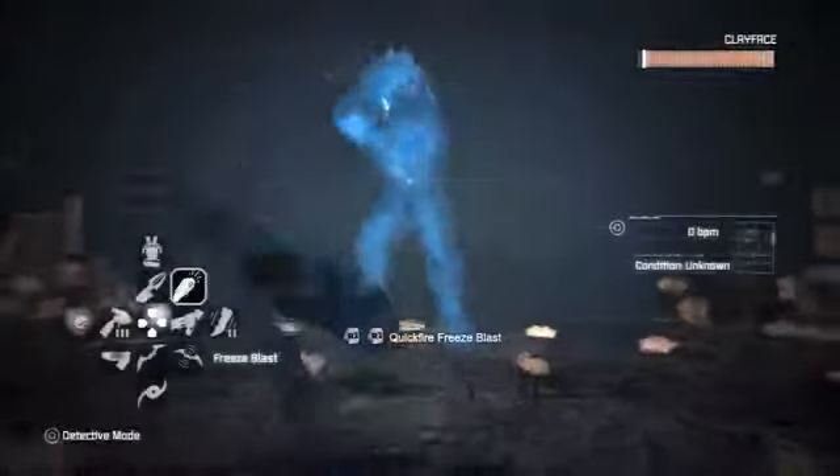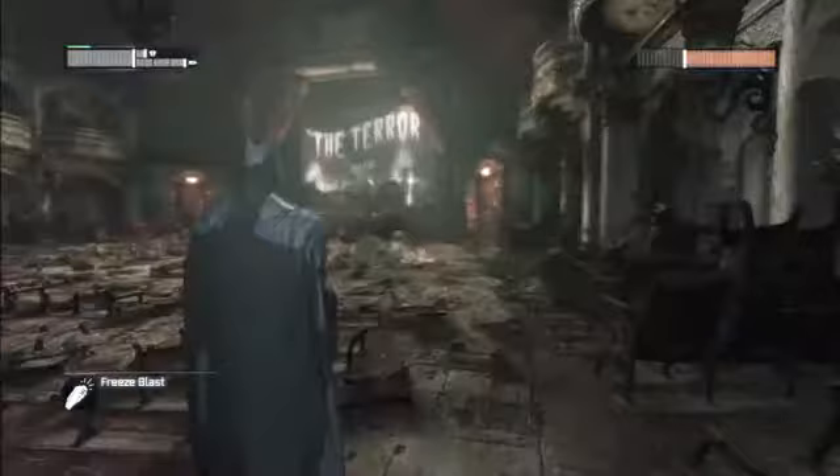Come with me as you lure Clayface into a pile of explosives. During your battle with Clayface, you'll notice he has a multitude of attacks: the stretch punch, the stretch sweep, the spike pound, and lastly, the clay bowling ball. These attacks are all easily dodgeable by double tapping X while moving in any direction.